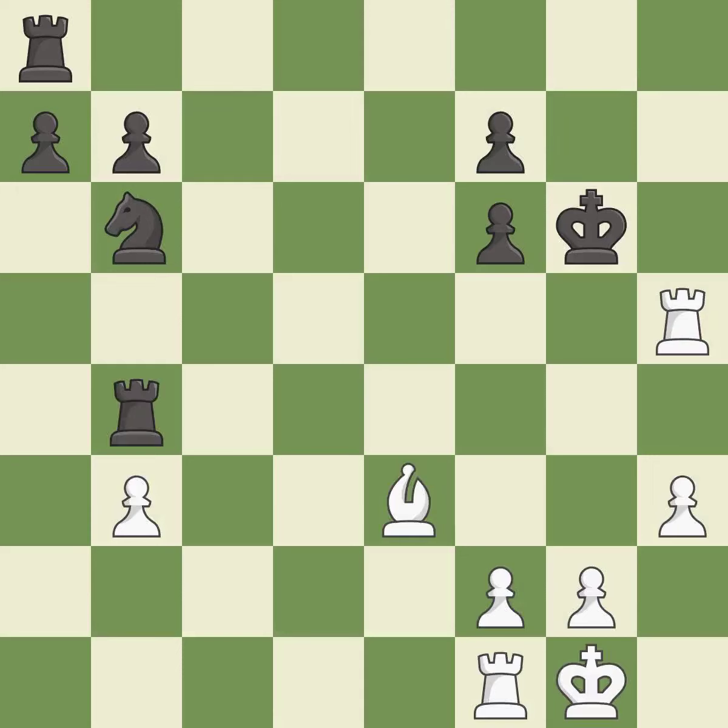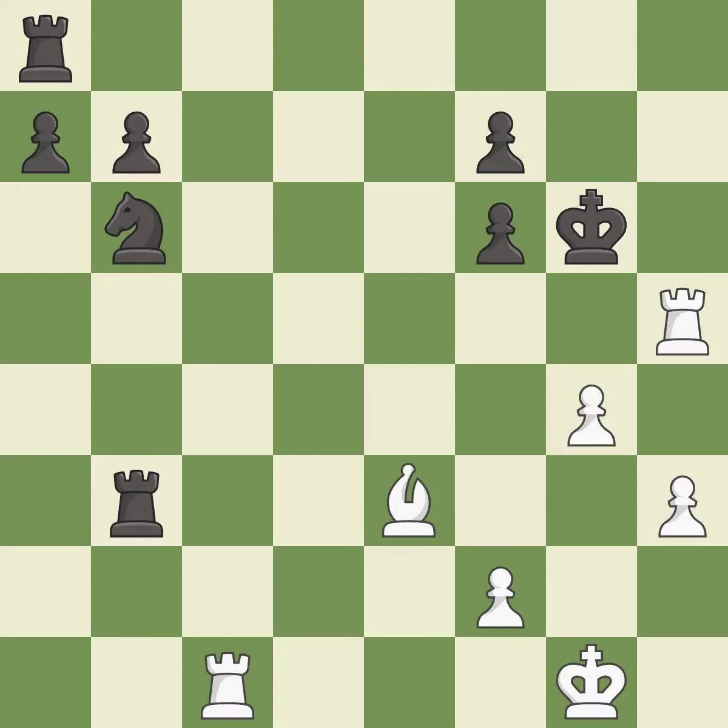This moves the rook to safety; it is best. This defends a rook that was under attack and had no defenders; it is excellent. That pawn was free for the taking. This threatens to push a passed pawn towards promotion; it is best. This allows the opponent to push a passed pawn towards promotion — it is an inaccuracy. This threatens to win a bishop — it is an inaccuracy.